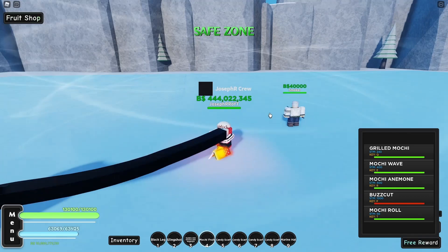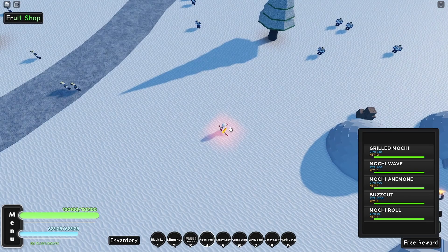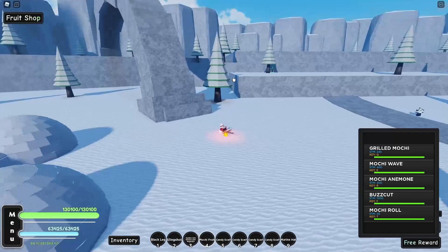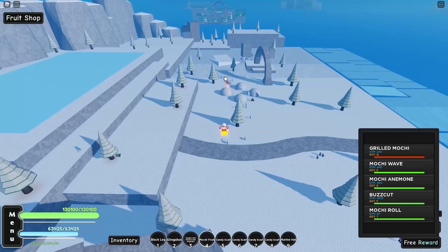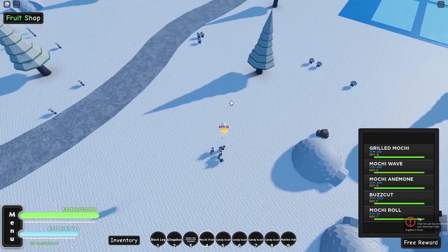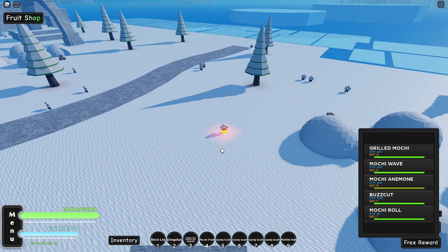Let's test the AOE of Mochi fruit. First, Grillet Mochi — decent AOE and it's also a long-distance attack. Next, Mochi Wave — this surprisingly has really decent AOE too, and the damage is also good. Then Mochi Anemone — let's wait for them to respawn. So far all three skills have almost the same AOE. And last one, the Basket.